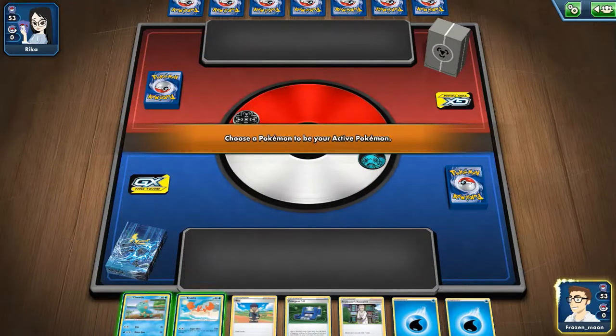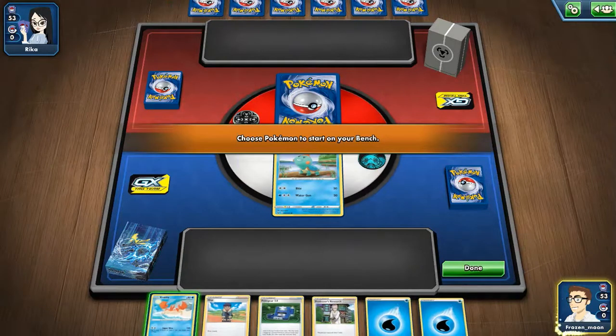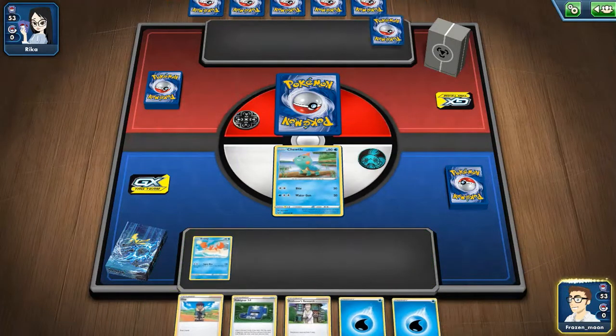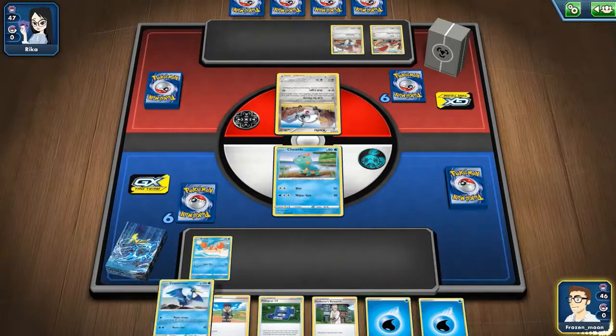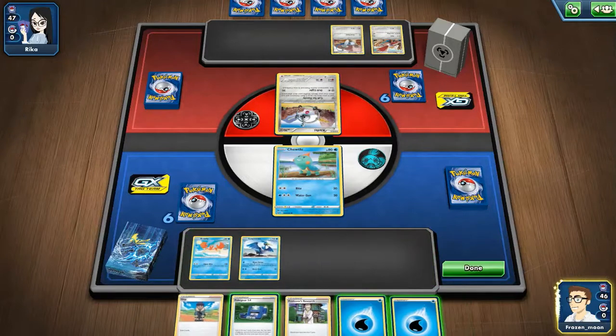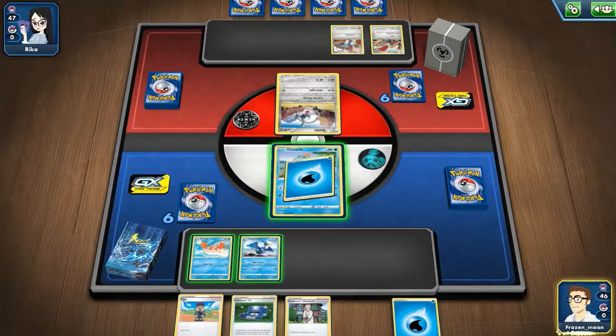Decent start. So for this deck, one of the best cards in it is going to be the two tools to evolve him, assuming you can evolve him, and we'll get to that later in the video. Cram that, that's good. I don't really need to use that right now — your energy, that's important.